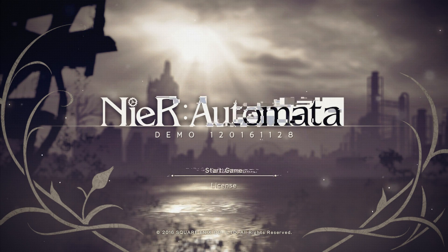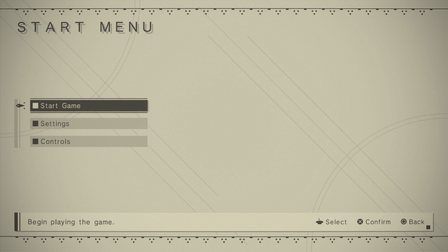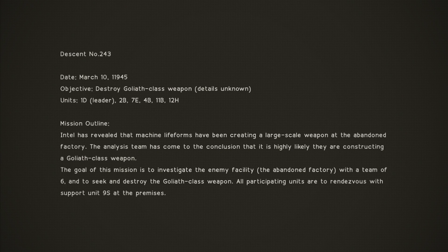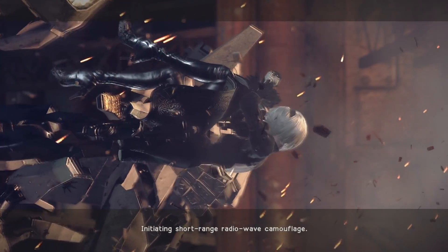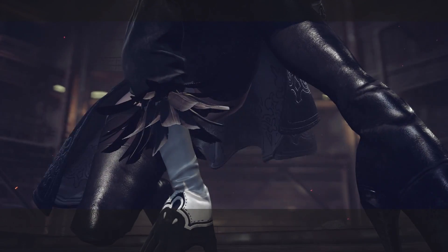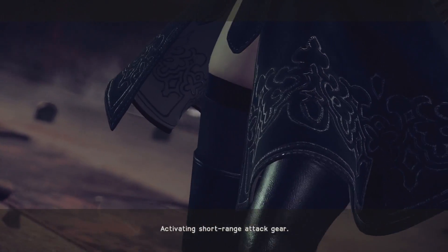Alright, here we go — we're going to start a game. I always do everything on normal. Mission outline: intel has revealed that machine lifeforms have been creating a large-scale weapon at the abandoned factory. The analysis team concluded they're highly likely constructing a goliath-class weapon. The goal of this mission is to investigate the enemy facility, the abandoned factory, with a team of six, and to seek and destroy the goliath-class weapon. All participating units are to rendezvous with support unit 9S at the premises.